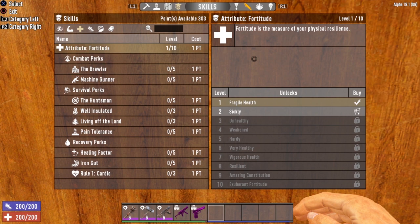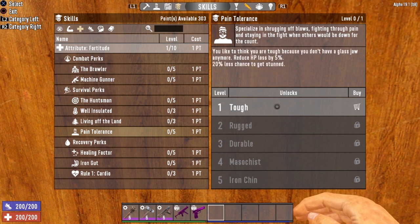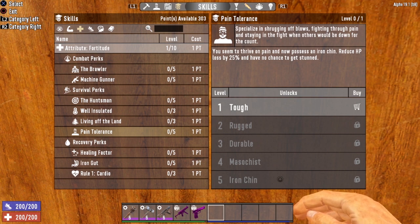Now let's move on to the secondary attribute for this build: Fortitude. This attribute is extremely important for a tank build for one main reason — since you're going to be smash-mouth up in the face of the zombies, you're probably going to be punched quite a bit. So it's important to get Fortitude up there to absorb damage without too many negative consequences. The first perk in Fortitude is Pain Tolerance, which reduces HP loss and lessens the chance to get stunned. Once maxed to level five, you reduce HP loss by 25% and you have a 0% chance to get stunned — you will never get stunned.